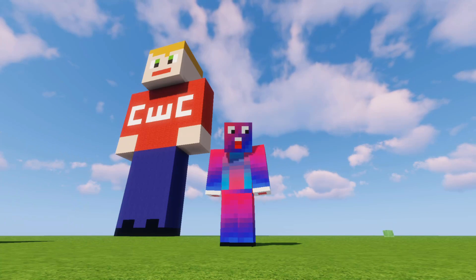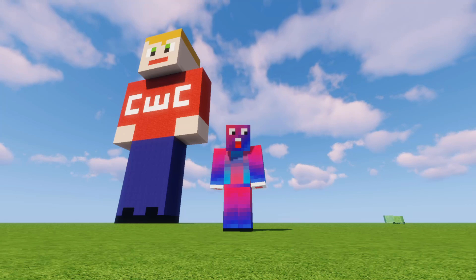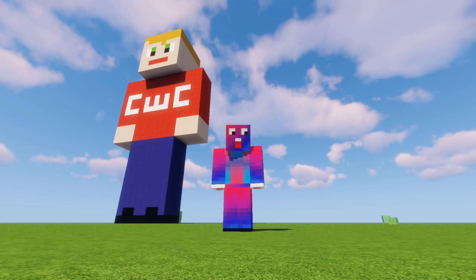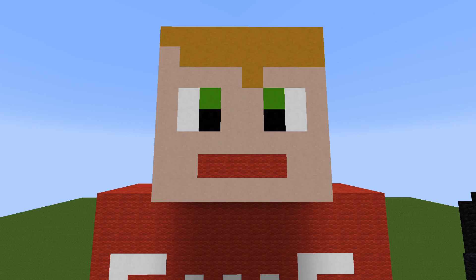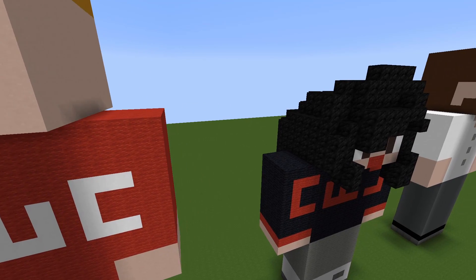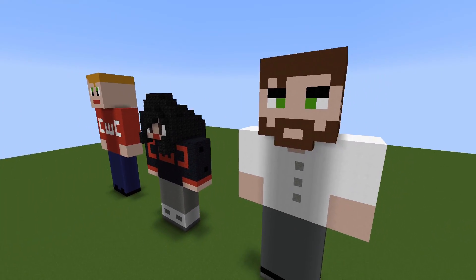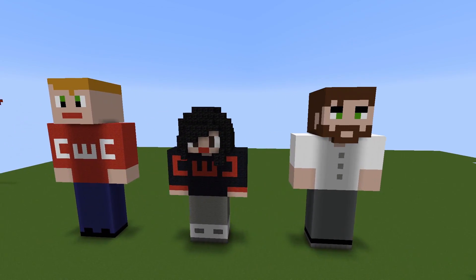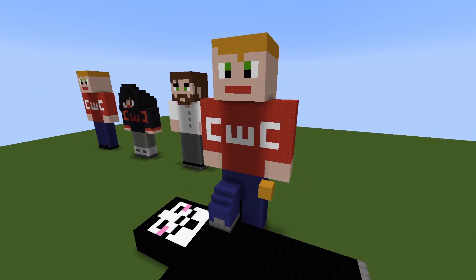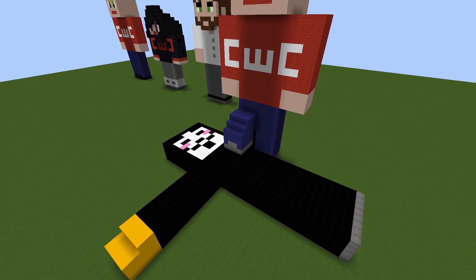So if you haven't seen Chad Wild Clay's recent videos, he's been playing quite a bit of Minecraft trying to stop Project Zorgo. Today I'm going to be making a giant version of Chad Wild Clay's character and showing you guys exactly how to do it. We've previously made a giant Chad Wild Clay character, a giant Vy Qwaint character, and a giant Daniel character all in Minecraft — links in the description. Today we're doing my favourite one so far, which is this giant Chad Wild Clay with a defeated Project Zorgo hacker laying on the ground.